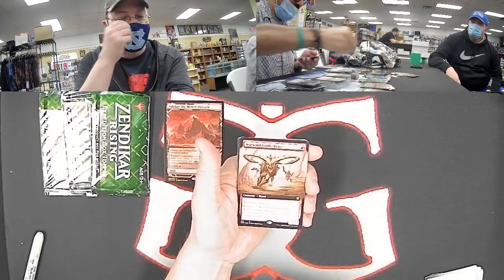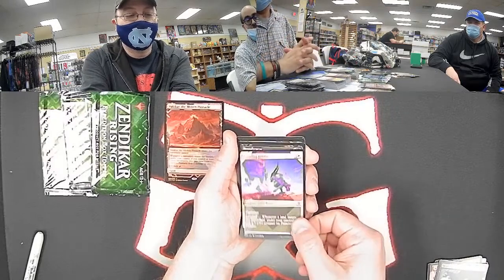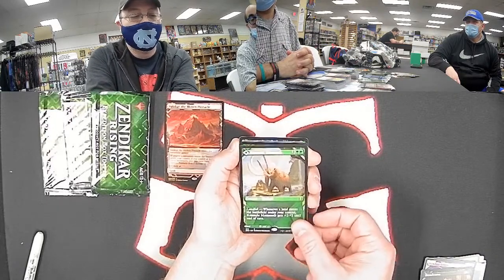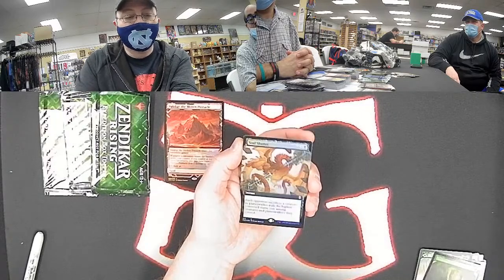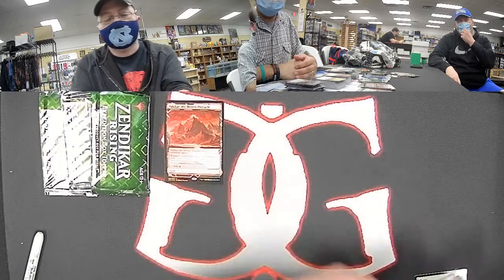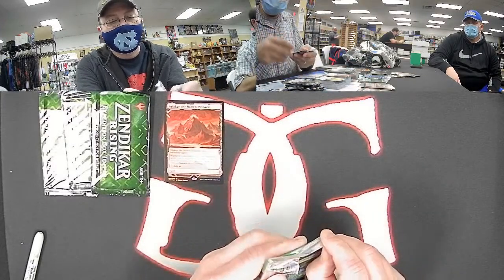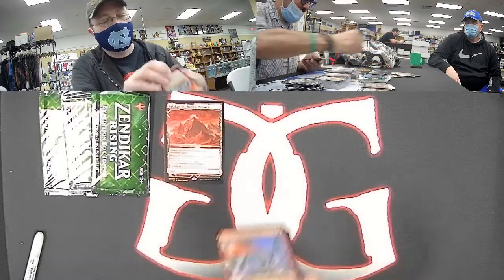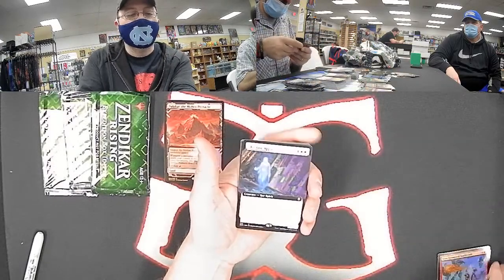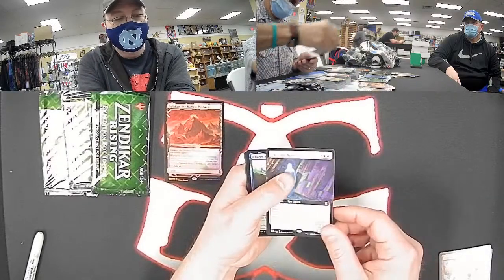Showcase Prowling Felidar. For green, a showcase Kazandu Mammoth. Another foil showcase Scythe Cat. For black, a full art foil Soul Shatter — there are a lot of cool sacrifice themes going around and Soul Shatter fits very nicely in there. There we go for white — full art Skyclave Apparition, that's about $15 right now. Nice for Arthur. Blue rare foil: Charix the Raging Isle.